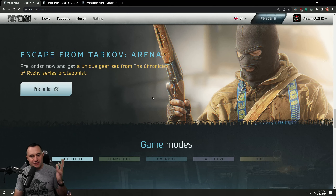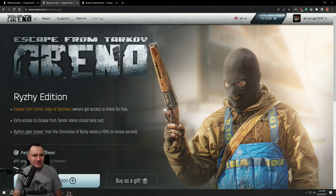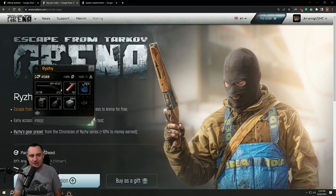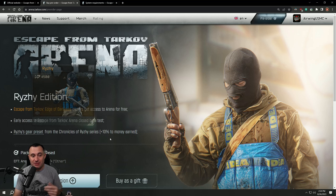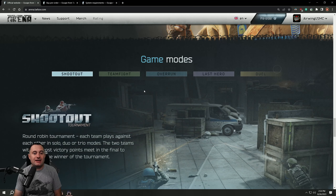If you pre-order, they're giving you a bonus — the Rigi series protagonist kit. The bigger thing from the pre-order is that you get 10% more money earned. Rigi's gear preset includes a shotgun — it's kind of meme-ish, but the 10% money bonus will matter as far as getting stuff in Arena.